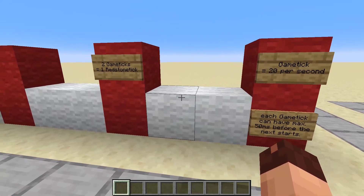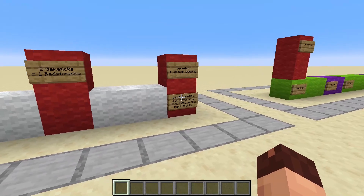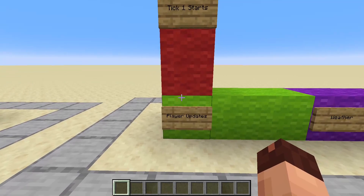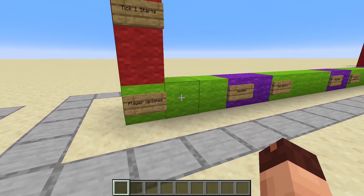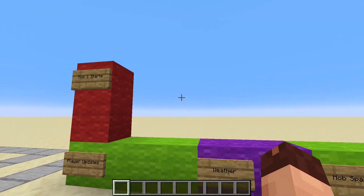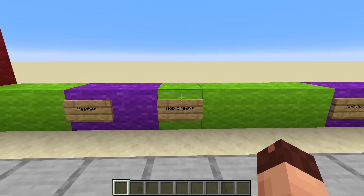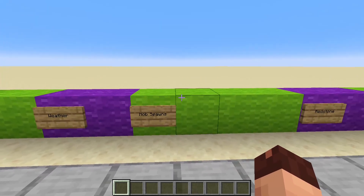What happens in a check? First the game checks player updates — what has the player done since the last tick, like did you move or break a block. The next thing is weather — should the weather change, like the day and night cycle, does it rain, is there a thunderstorm. Then it checks whether mobs should spawn — is it dark enough for a mob to spawn, is it night, are there too many mobs already.